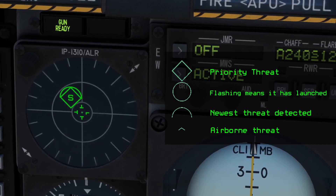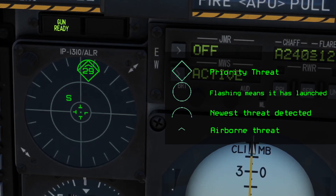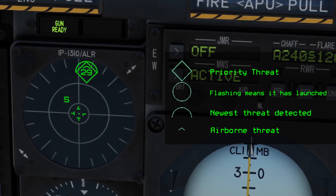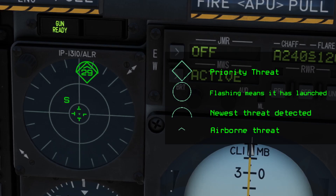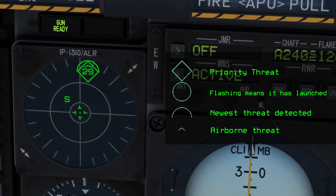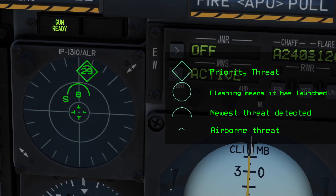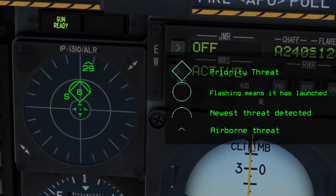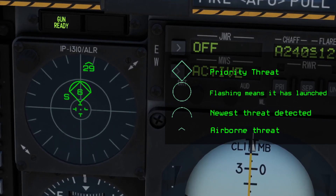As you can see, we have a search radar in the critical band with a diamond and half circle on top, so at this point it is the highest threat and also the newest threat detected. Next, we have a MiG-29 pop up, and you can see that it has a half circle and chevron. Notice how the threat diamond changes, since the MiG-29 is a higher priority threat than a search radar.